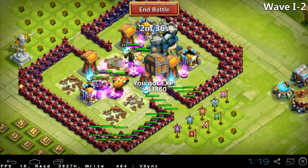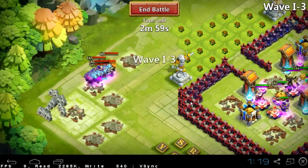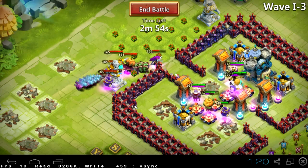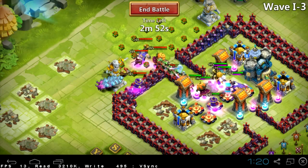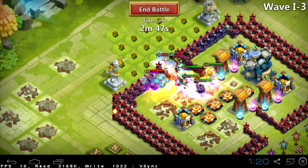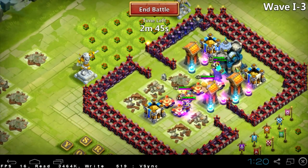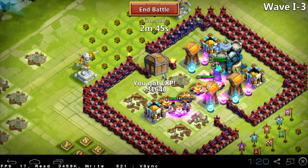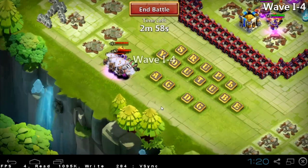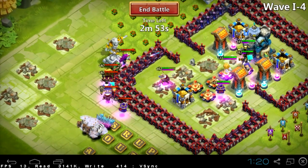I lost buildings but anyway, my heroes are okay with almost full HP. Third wave — that wave was pretty easy. Immortal proc then Thunder God. But I lost Pumpkin Duke on third wave. That's not a good sign. Lost Pumpkin Duke, still two waves to go, still a win.